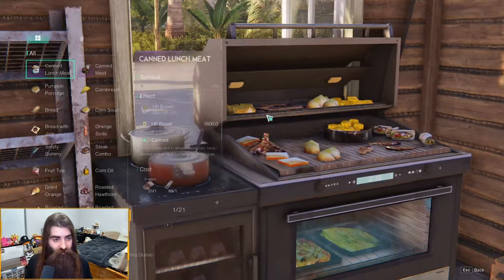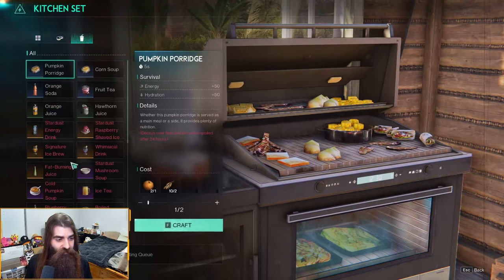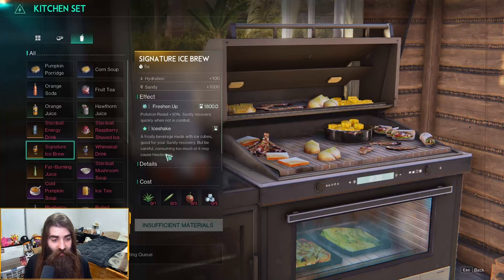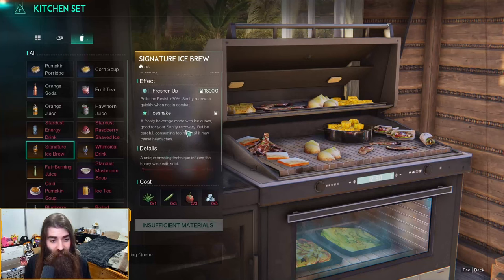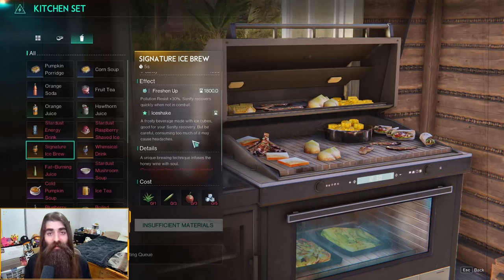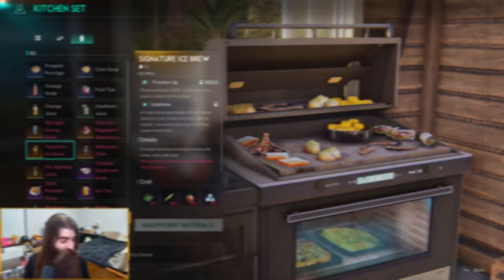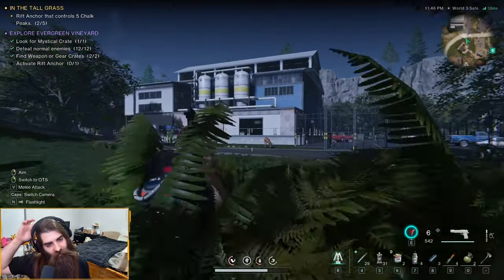Checking out the signature ice brew — go to your kitchen set, to your drinks. It's a legendary beverage that gives you hydration of plus 100, a sanity boost of plus 1000. It gives you the buff 'freshen up' for 30 minutes, which is pollution resistance of 30 percent and sanity recovers quickly when not in combat. It also gives you an ice shake — a frosty beverage made with ice cubes, good for sanity recovery, but be careful: consuming too much may cause headaches — don't want a brain freeze.